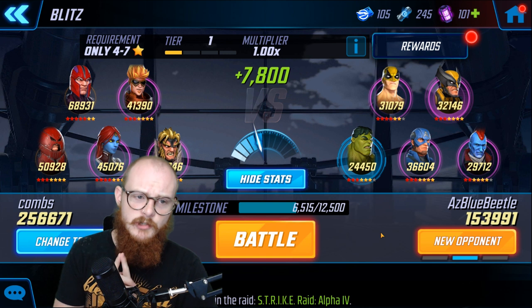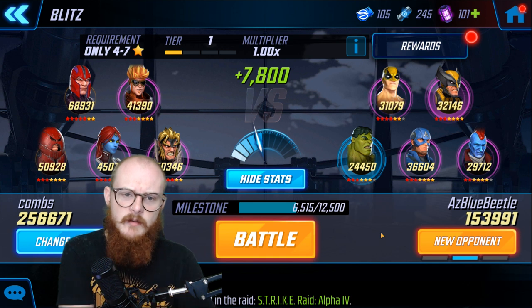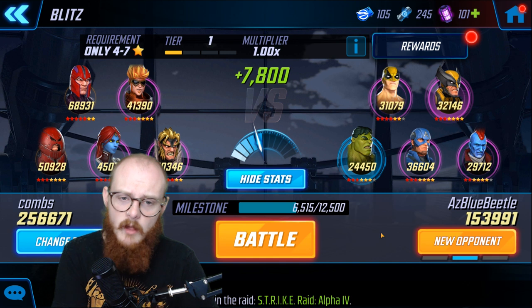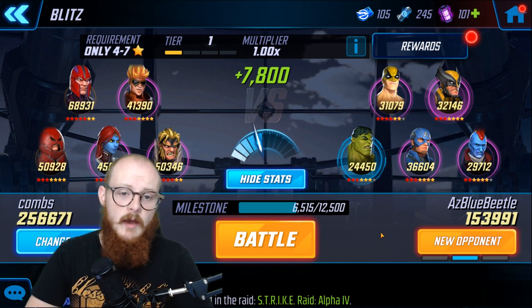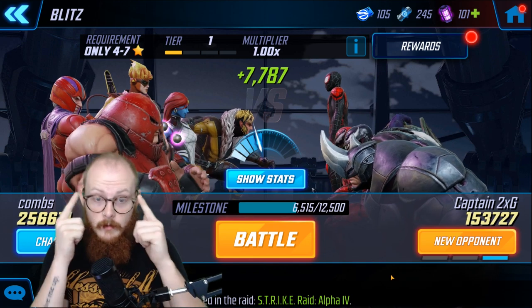Another thing to check is the stat screen if you're unsure about a matchup. You can look at what the enemy has. On this team, for example, probably the biggest threat is the Hulk — and he's actually the weakest character on their team. So you might be able to beat this team easier than you think, because the Hulk just isn't good here. If you have enough dispel, you can remove Captain America's taunt and make him useless. It's important to check that because not everything is balanced on enemy teams and you never know what you can beat just from the stats.